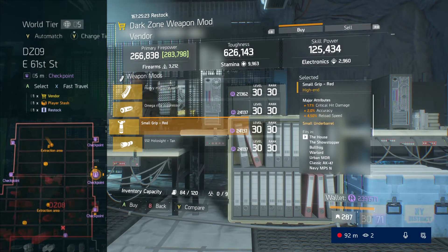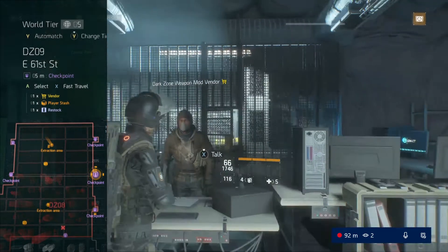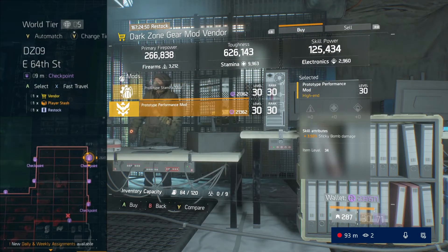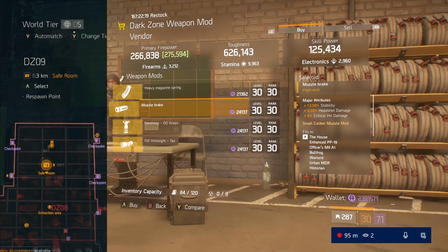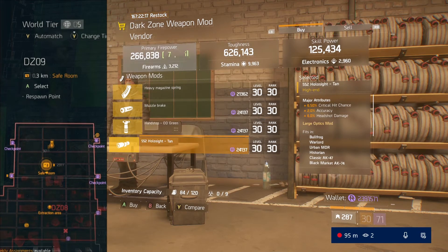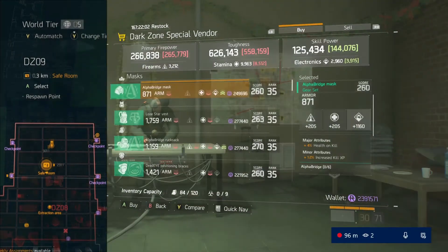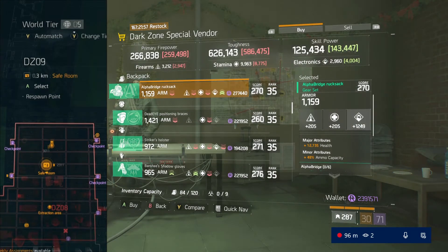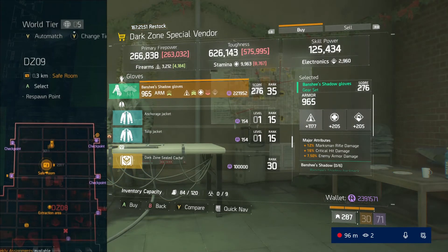We still have another update coming out, 1.8.2, which should be in July, but right now we're just going to enjoy this. There are also new encrypted caches at the premium vendor in the terminal — they have new emotes and new costumes or cosmetics including pants, jackets, weapon skins, backpack skins and things like that. I'm really looking forward to getting more stuff to wear. I personally like the Final Measure fit that you can get now — it looks really cool.